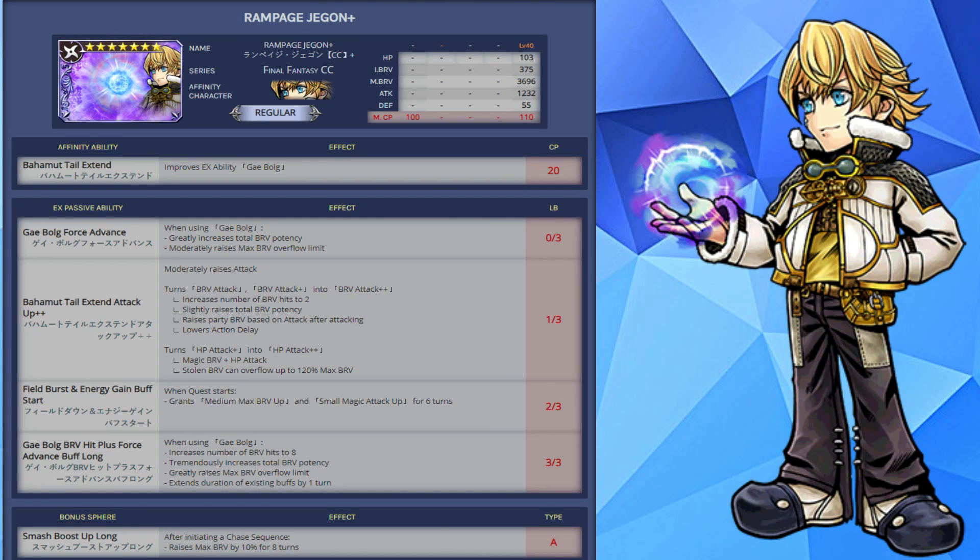He will also have access to his HP attack plus plus, which is a magic brave plus HP attack, and the stolen brave can overflow to 120% of his max brave. At 2 out of 3, when the quest starts, he will have a medium max brave up and a small magic attack up for 6 turns. At 3 out of 3, when using Gale Bulg, this now increases the number of brave hits to 8, increasing the total brave potency, raising the max brave overflow limit, and extending the duration of existing buffs by 1 turn. The bonus feat is called Smash Boost Up Long — after initiating a chase sequence, this raises the max brave by 10% for 8 turns.